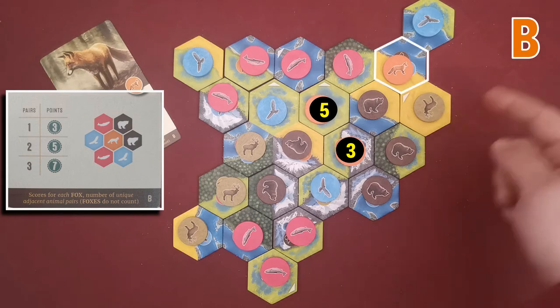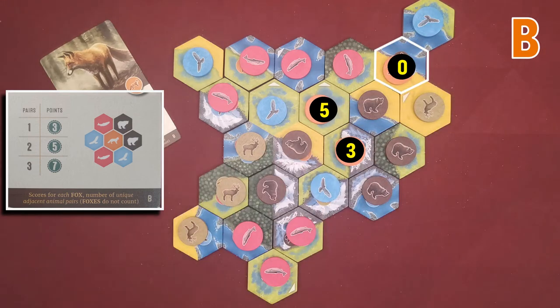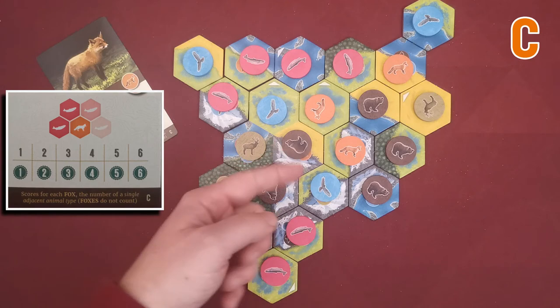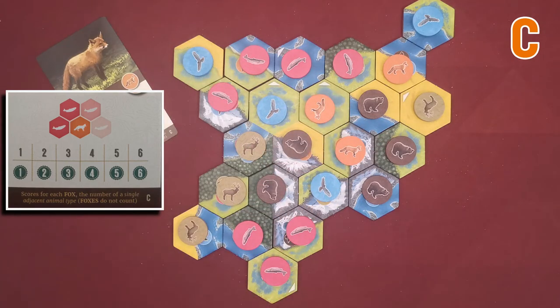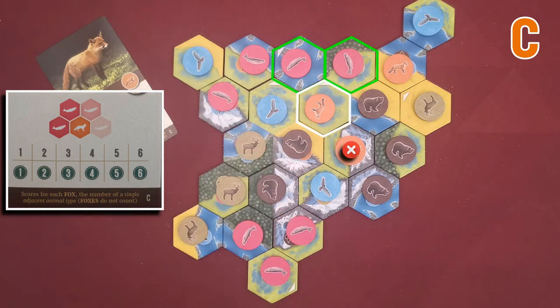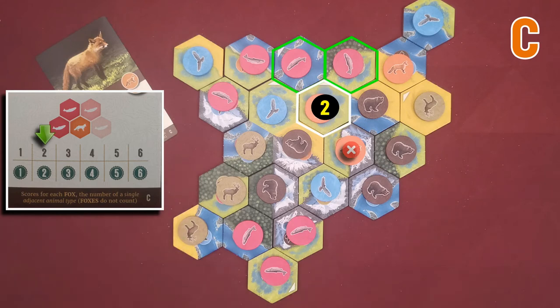This last fox does not have any pair of animals in the adjacent hexes and scores no points. With the fox C card, again you score each fox token separately. For each fox you check all adjacent hexes to find the animal with the most tokens, excluding other foxes. Depending on this number of tokens you score victory points.